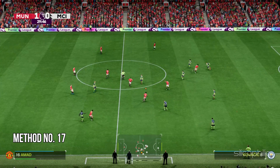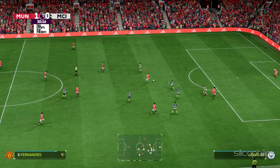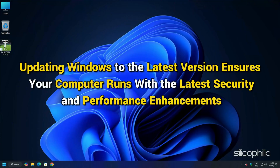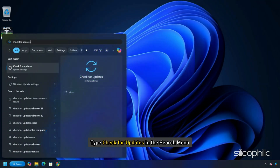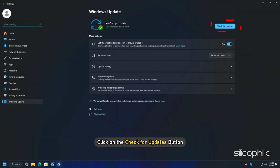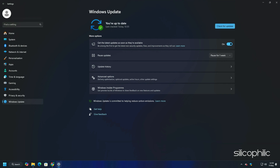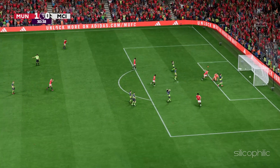Method 17: Update your Windows OS. Windows updates can help resolve issues with game performance, and updating to the latest version ensures your computer runs with the latest security and performance enhancements. Type Check for updates in the search menu, click Check for Updates, download and install any available updates, restart your PC, and then launch the game to see if the issue is resolved.